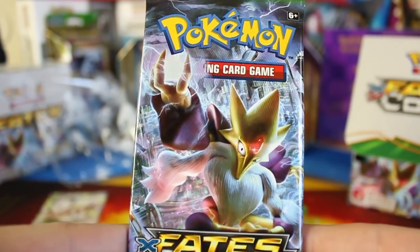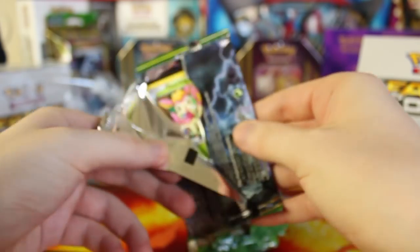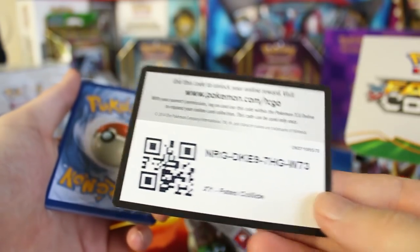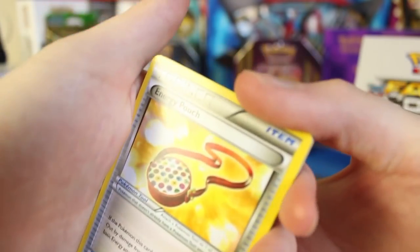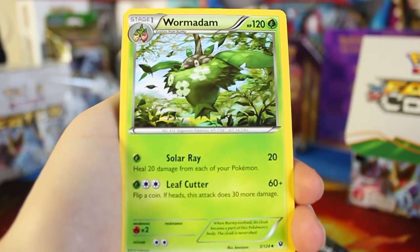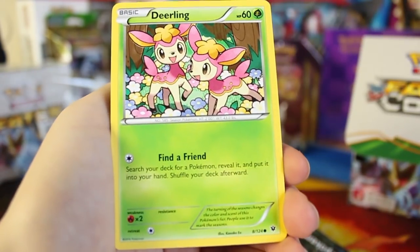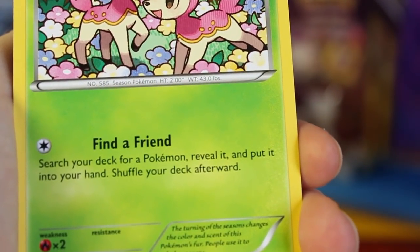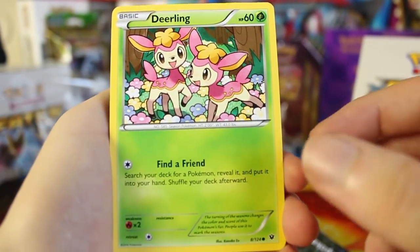Here's the third pack — this one's going to be a Mega Alakazam pack. Let's see if we can pull that Mega Alakazam. We've got an Energy Pouch, a Wormadam — of course you've got to have that if you've got Burmy in the set — and a Scorched Earth. And that super cute Deerling with Find a Friend: search your deck for a Pokemon, reveal it, and put it into your hand. That's a pretty common move, but we've got the super cute pink Deerling. We've got a Riolu — very nice.